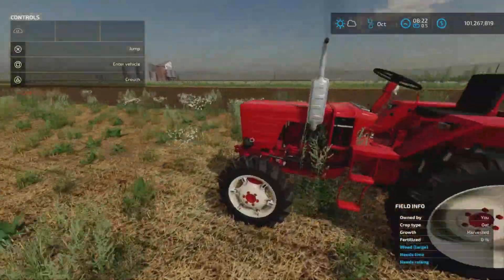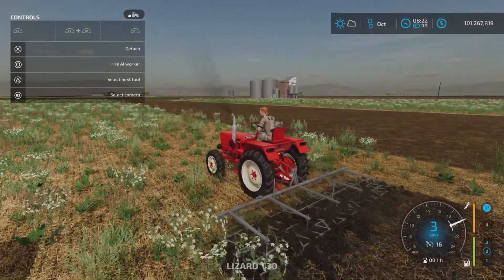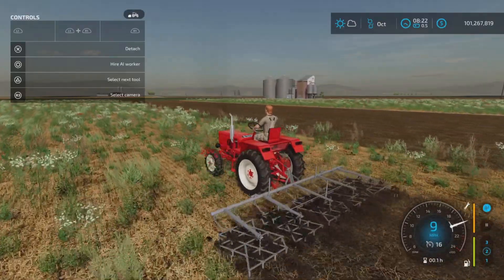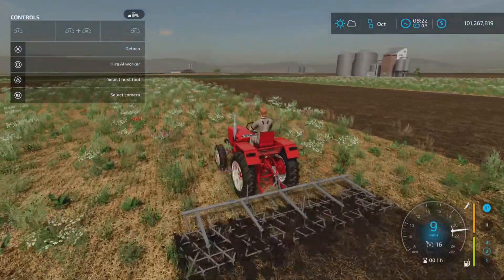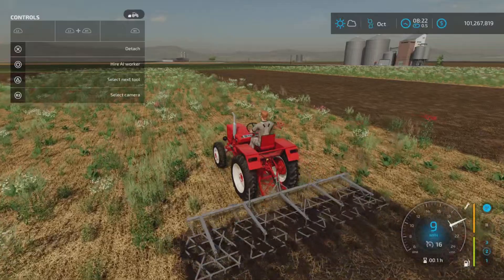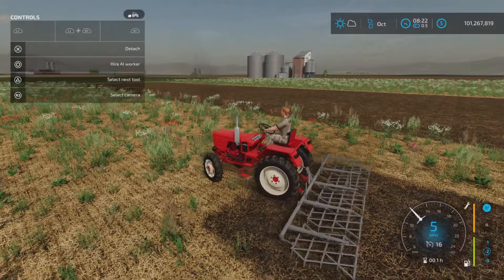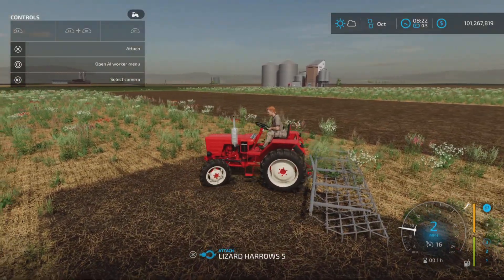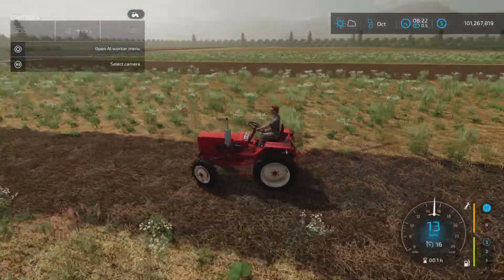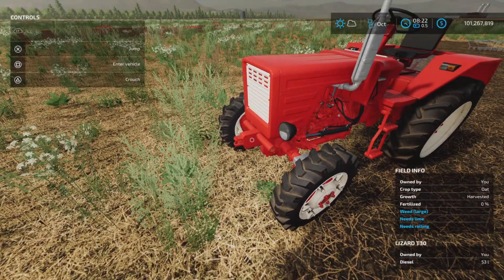Jumping back into the manual — the second gear is all it needs in high gear ratio, and it seems to be very happy. So, a nice little tractor. A little tractor like this is somewhat limited in the list of things it can do on a farm — it does not have a front loader, it does not have a three point link on the front, although that can be something added through other mods.